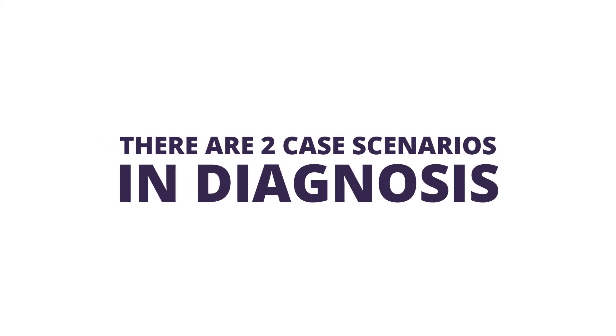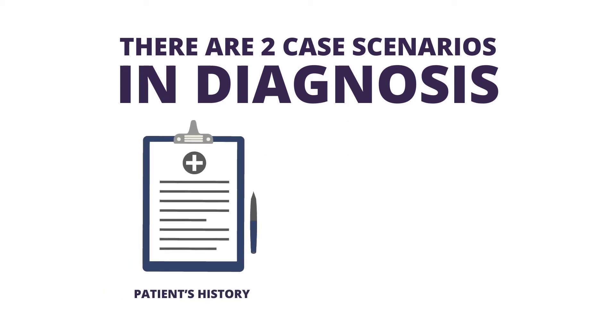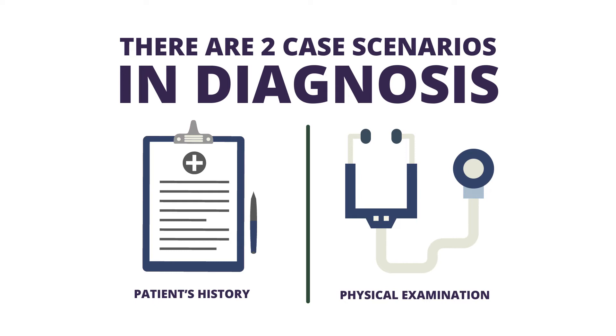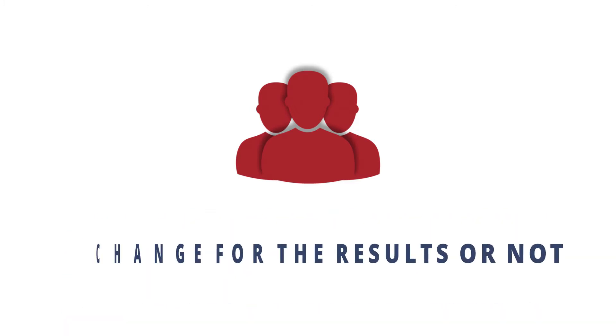There are two case scenarios in diagnosis. Both consist of the patient's history and physical examination. After that, a pool of laboratory results or images with different prices will be shown.